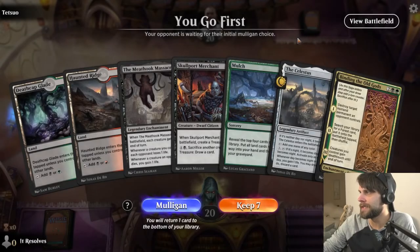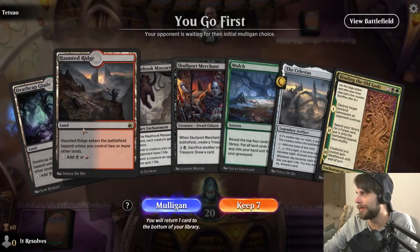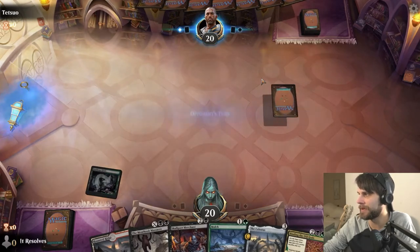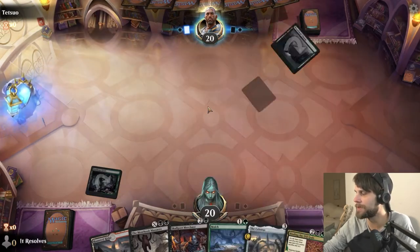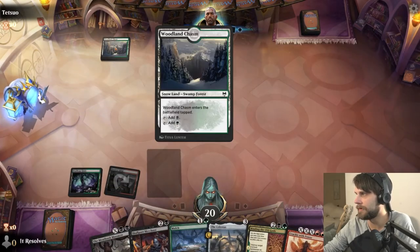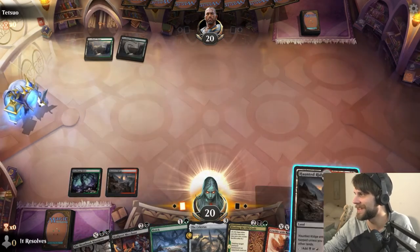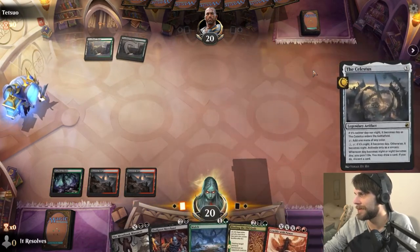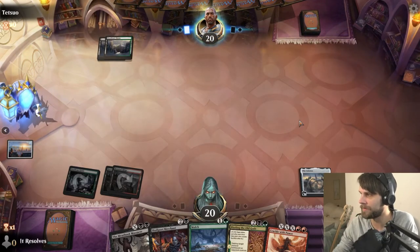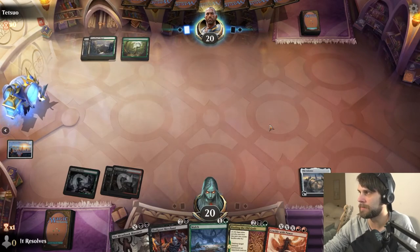Here we are for our second game. This is interesting — it's a little slow, but I'm going to try it. If any one of these wasn't a tap land it would be kind of okay since we've got the Mulch. We're going to give it a shot regardless and see if we can make it happen. Looks like the opponent is starting on a tap land as well, so at least we know turn one they didn't have anything. Let's go ahead and play the Celestis here again — being able to ramp is just so helpful, especially in this style of deck.